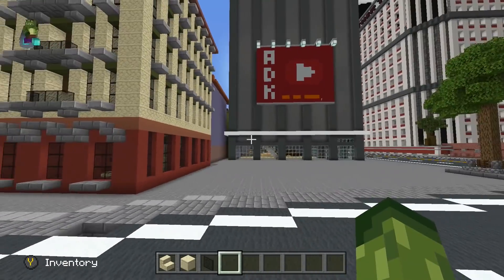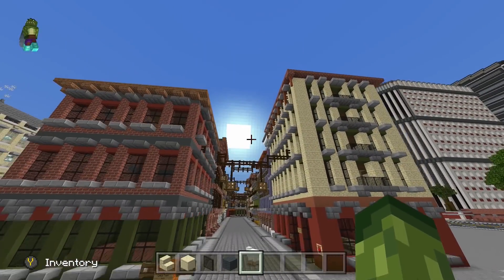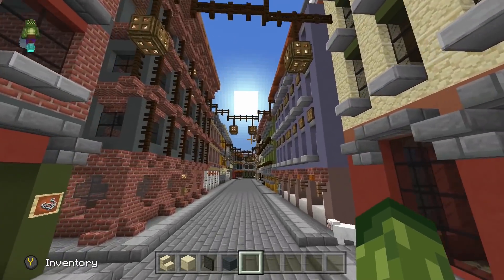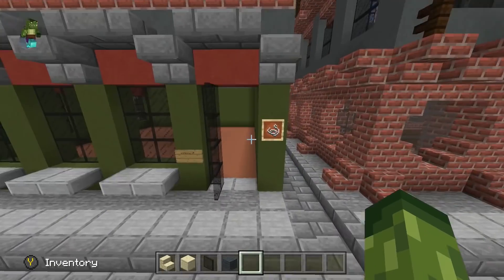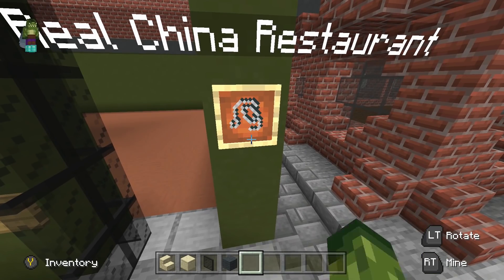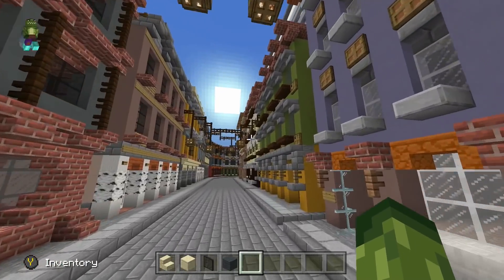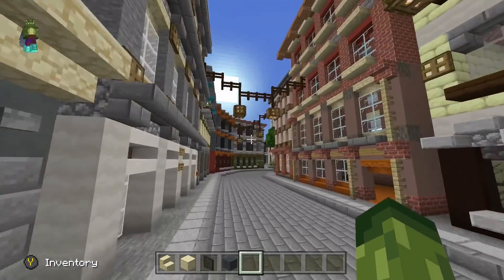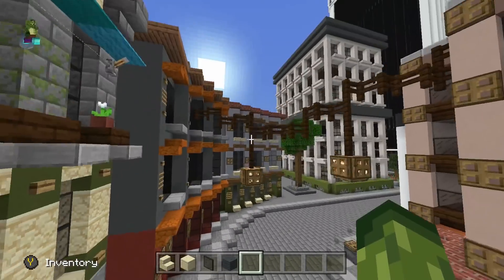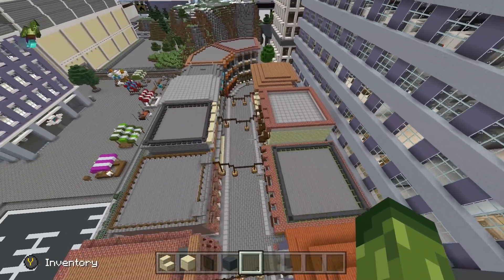This is Chinatown — quite an interesting part of the city. It's sort of all trying to be an oriental theme, like a real China restaurant. I think that's supposed to be like noodles or something, and then there's fashion shops and stuff. It's quite a nice street, especially the way it curves around — it's not like any of the other stuff. If you look at it from above it's quite interesting too.